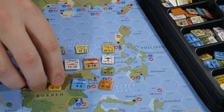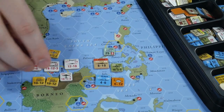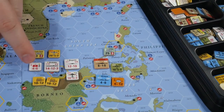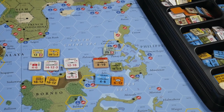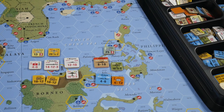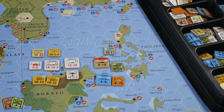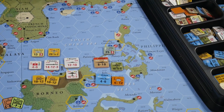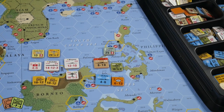The first thing to note is the color coding. The white and yellow units are Imperial Japanese forces — white is the Imperial Japanese Navy and yellow is the Imperial Japanese Army. That distinction is very important because historically those two service arms didn't always agree on doctrine, and there's a mechanic called inter-service rivalry where if you're suffering from it as the Japanese player, you can't use yellow and white units combined in an offensive.